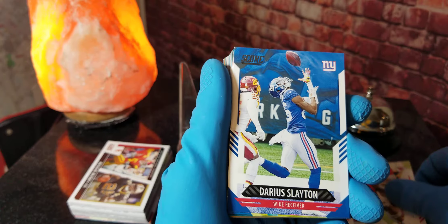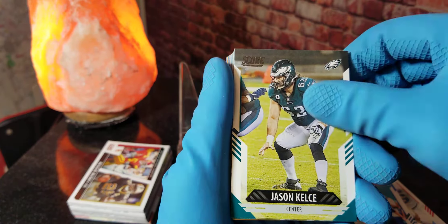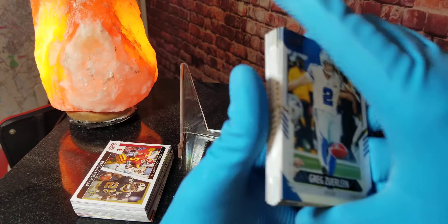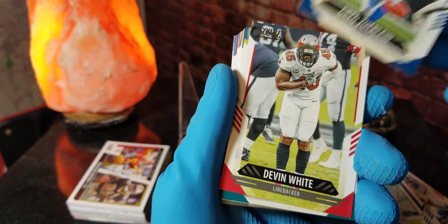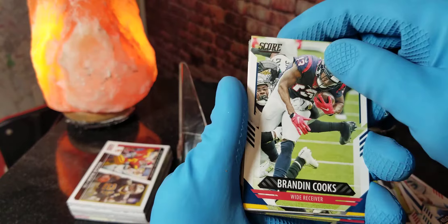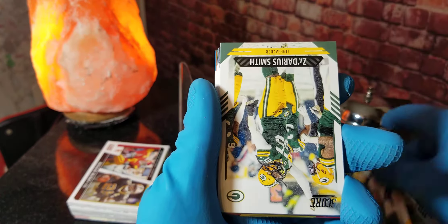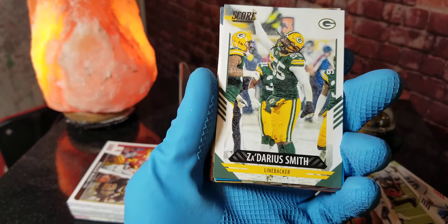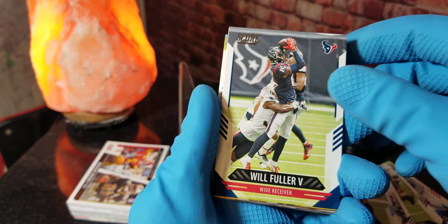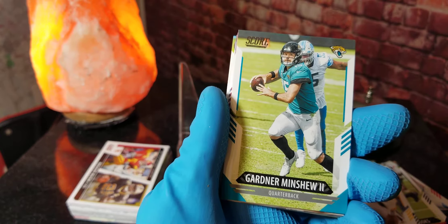Let's start it off with Travis Kelce, Darius Slayton, Stefon Diggs, Jason Kelce, Kyle Van Noy — we got to flip it over, I hate when they do that. We got Greg Zuerlein, Devin White, Dallas Goedert, Brandon Cooks, Chris Boswell, Za'Darius Smith, Robby Anderson, Will Fuller V.